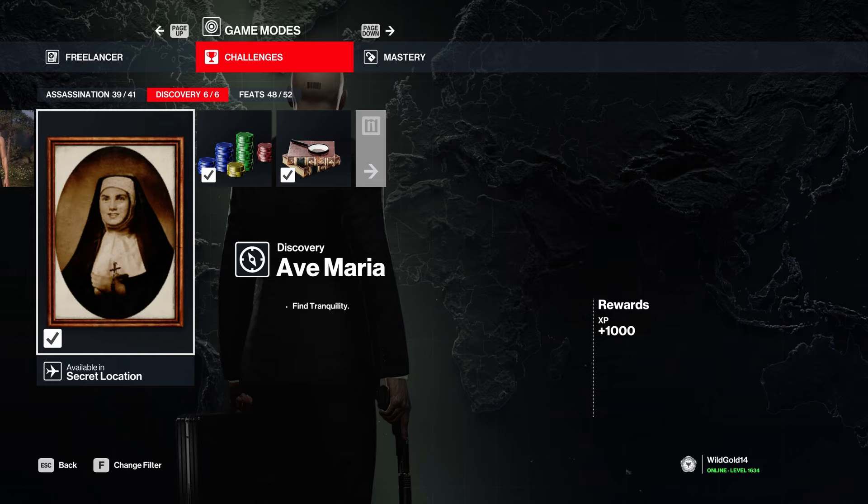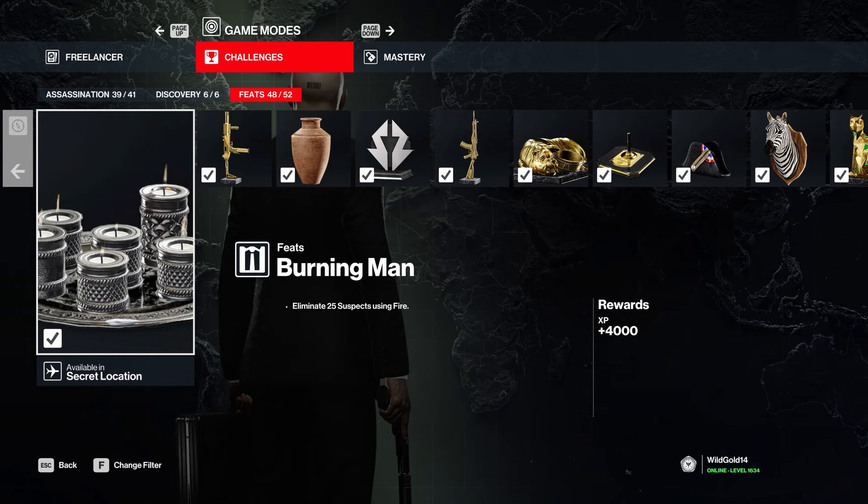'Safe house supply crate - crack 100 safes.' 'Burning Man' - the best way to do this is to get an oil canister and lure targets with a phone. Knock out a target, take their phone, schedule a meeting, and knock out as many suspects as you can, just grinding it out. It's not my favorite challenge and doesn't make a lot of sense, but it is what it is.